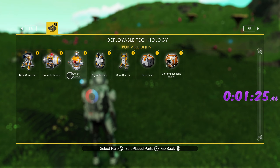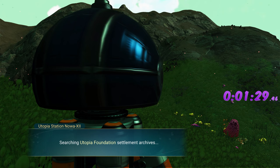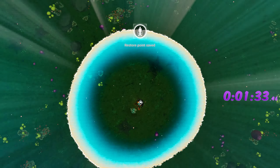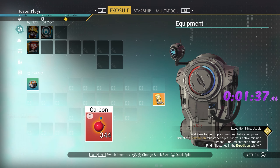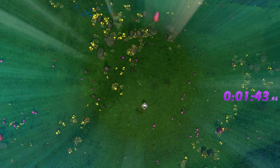Now we're going to put down our base computer — they give it to you right off the bat, so you don't need to worry about making it. We're going to need to farm a lot of resources while we're here. I always like to use these animations to move my stuff around because you can't do anything during this animation anyway, so you might as well.